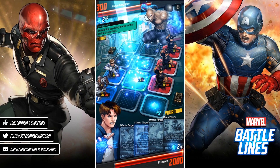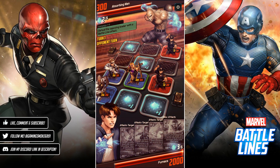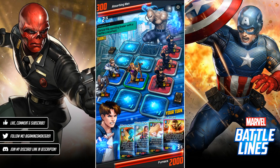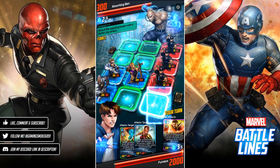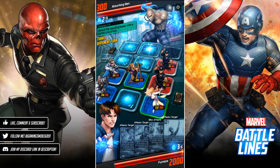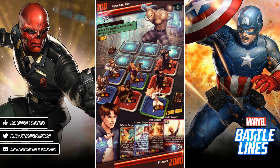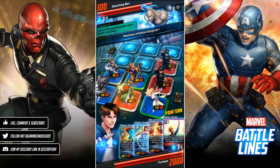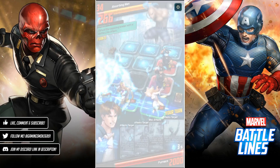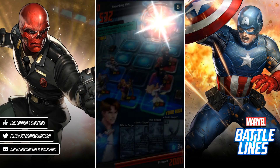Whereas Yondu attacks the enemy with the highest attack stat. Since they're all the same, we can't really use him specifically here. Let's use Man Ape and get rid of this guy. We can actually finish it here — move Hawkeye and we're done. Man Ape was nearly able to one-shot him, which is kind of crazy.